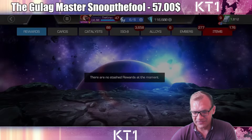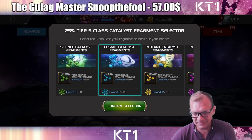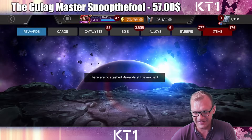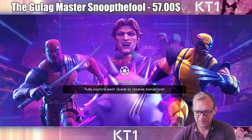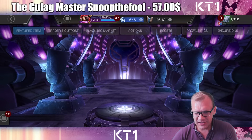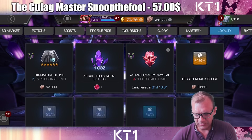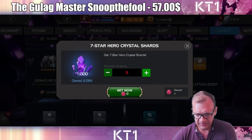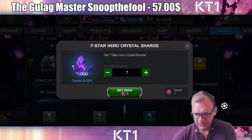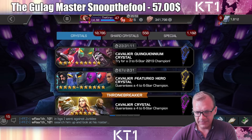I'm actually kind of low on some tier 5 CC classes, and there's so many selectors in the alliance war. Anyways, that's not a bad thing. I need to jump into the loyalty store in order to exchange these for seven star shards. There we go — means now I get 7k seven star shards and we can start opening stuff.